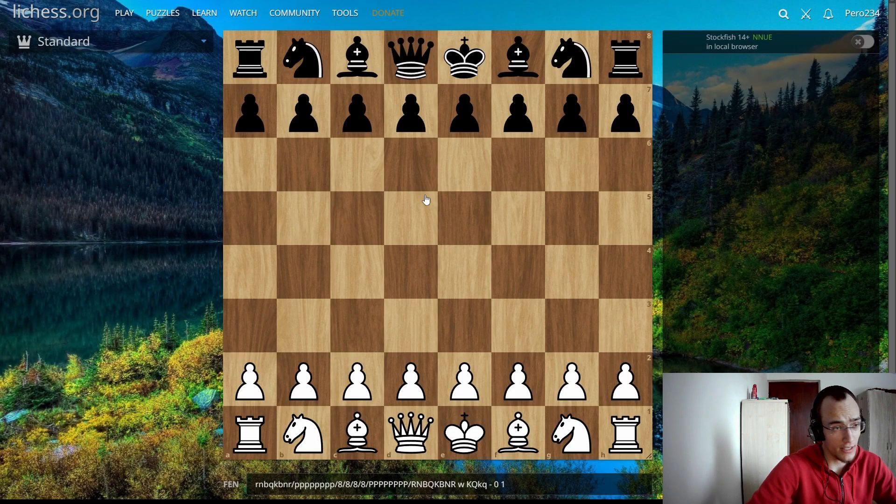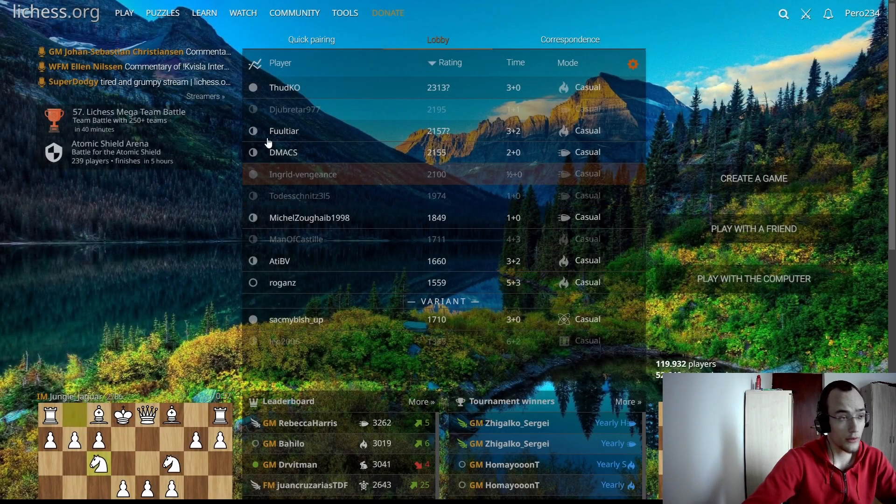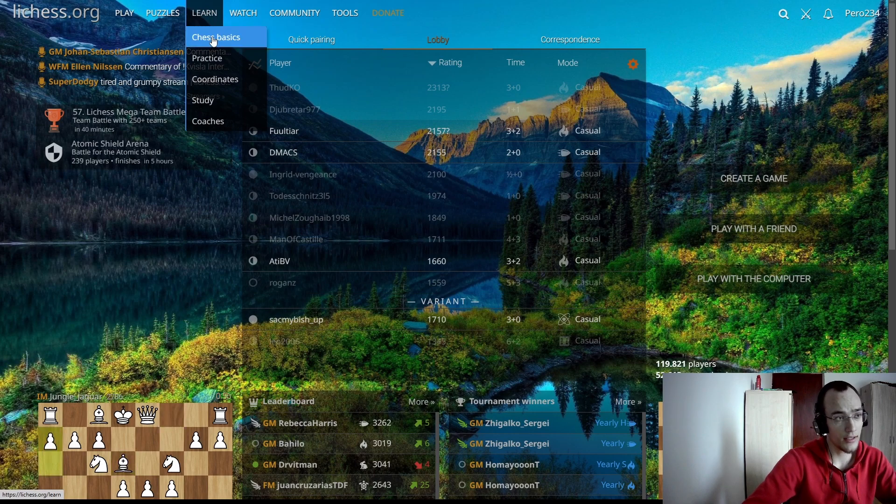This is a chessboard — it has 64 squares. The letters a, b, c are called files, and the numbers one, two, three are called ranks. That's basically all you need to know for now, because for piece placement you'll learn that as you play more games. Go to lichess and click on 'Learn' and then 'Chess Basics' to see how the pieces move.